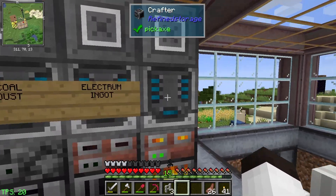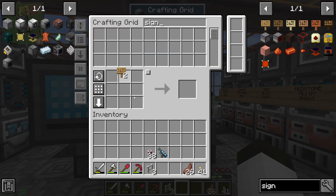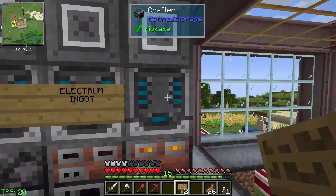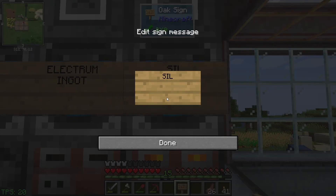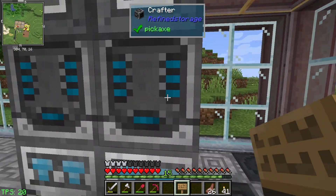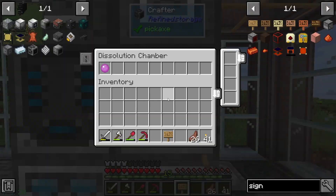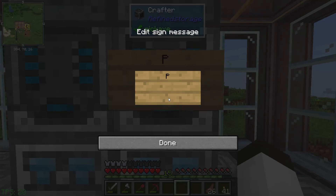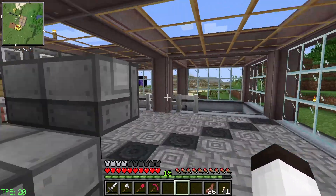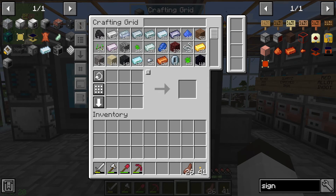That's the first part of that - now we have the silicon bowl. I should put a sign for these. Let's grab our signs. Silicon bowl there we go, and over here this is pink slime - just call it pink slime. Okay, we'll move on right now.